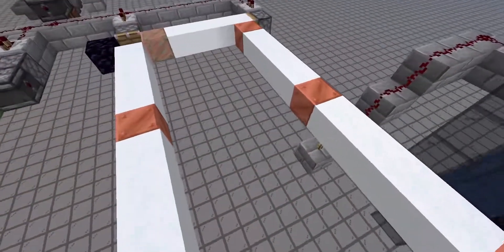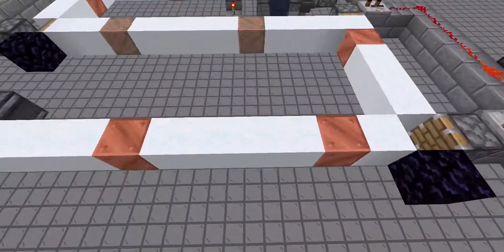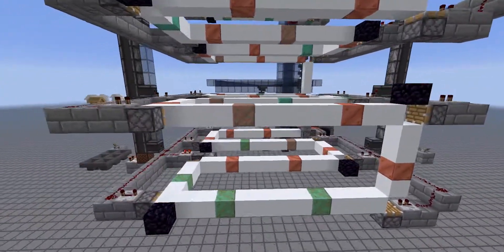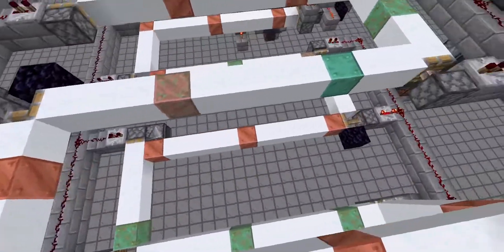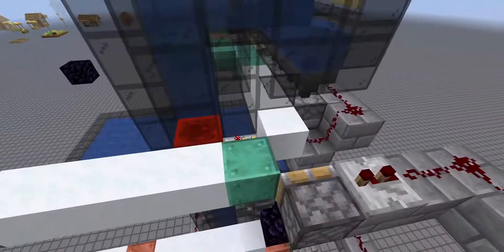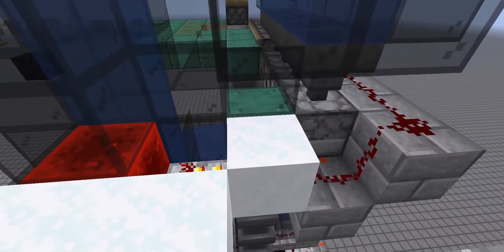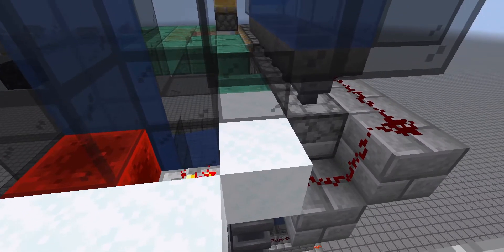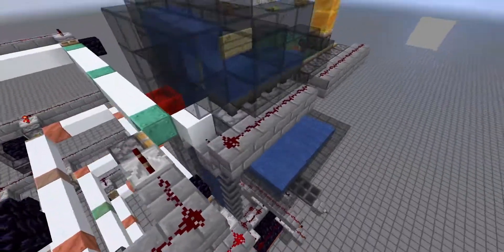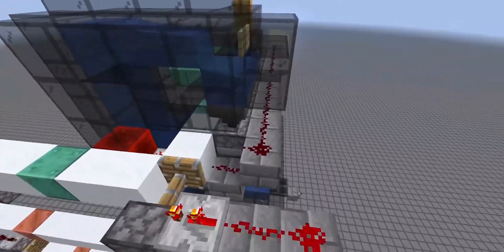Then essentially it just loops around. There's a row every four blocks, and as it goes along, you can see it wraps around and works its way up. Once it gets up to the top, there's this piece up here that will suck the snow back up using the dispensers and drop it back down with these hoppers down below to be reused. And this is actually where the buckets come up, and they end up in these dispensers as well.